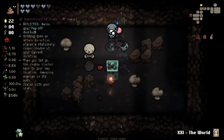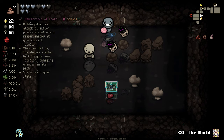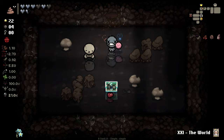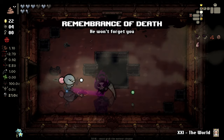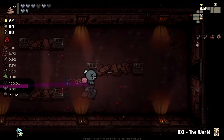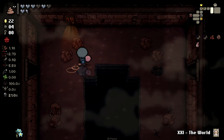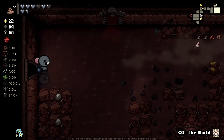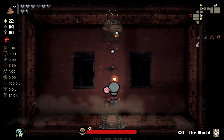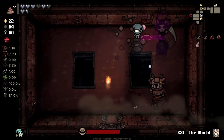Let's check the secret room — I think I have an inkling where it might be. There you go! We got the Remembrance of Death here — two of them, actually. It's a shame we don't have a reroll. I don't think having two of them does anything for us. Basically if we hold down fire and then move, it'll do a little Samuel attack, which is pretty useful on certain enemies — in certain rooms it can be very very good.